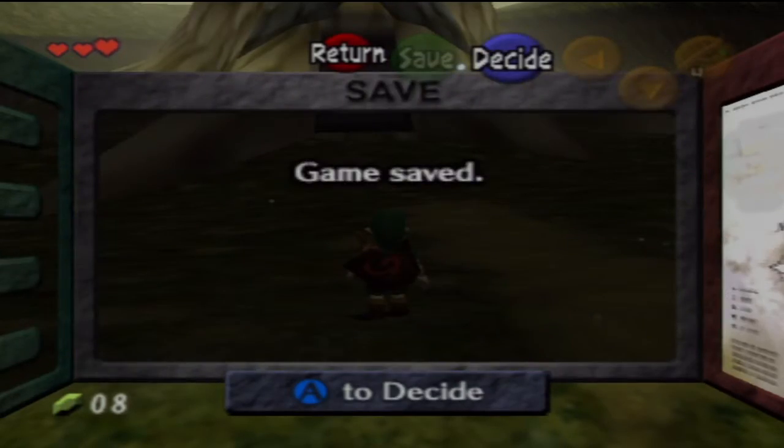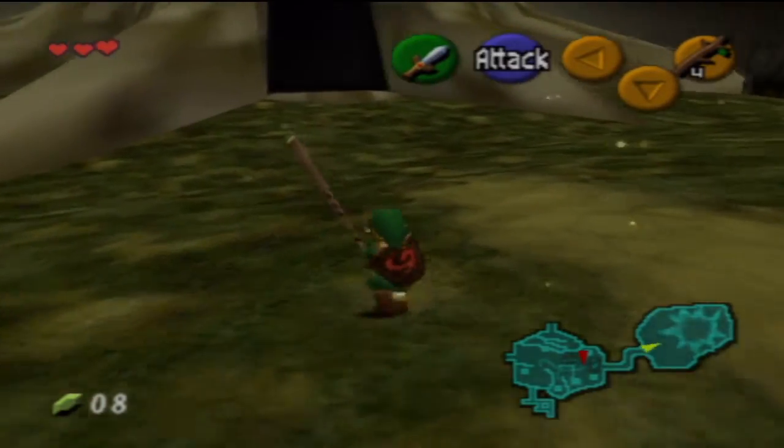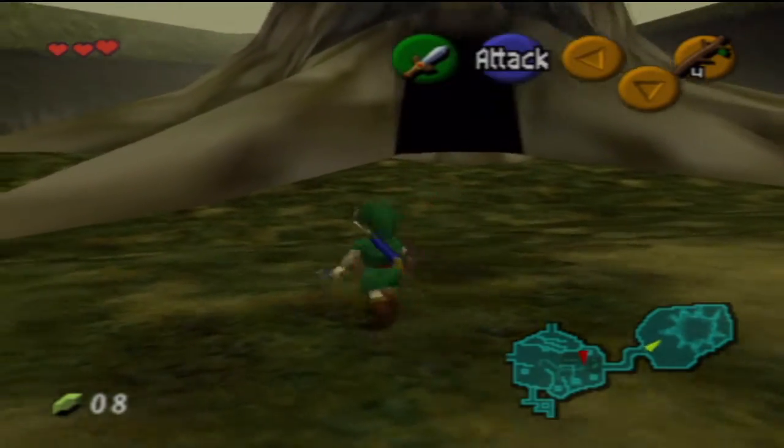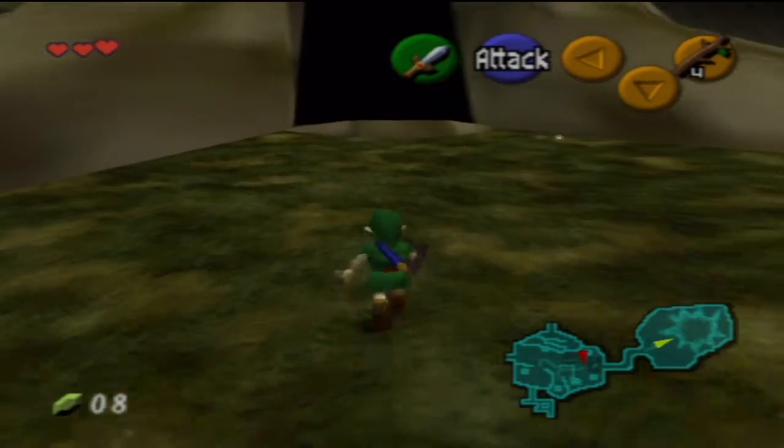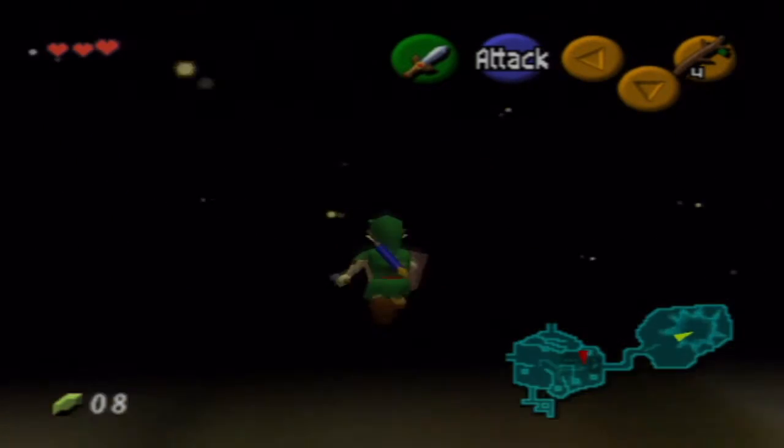If it's assigned to right here, then I can just push right and that'll use the stick. Fun fact: the stick is actually twice as strong as the sword we have right now. So that's odd. But yes, let's head inside the Deku Tree and have fun.